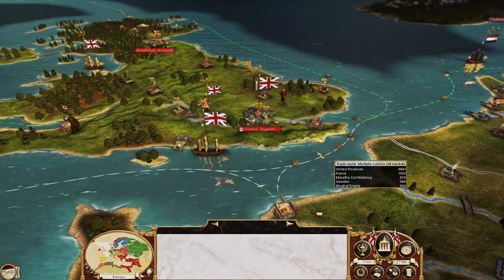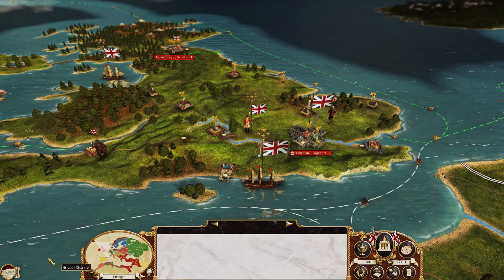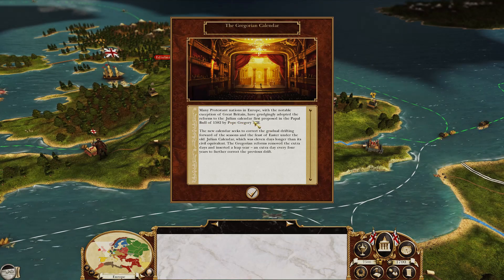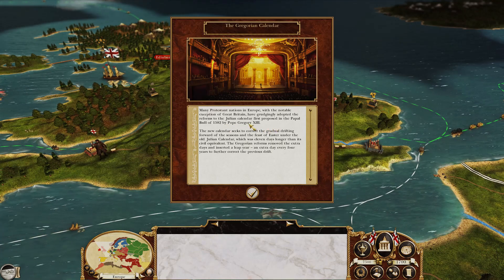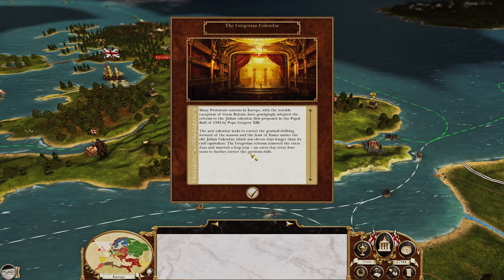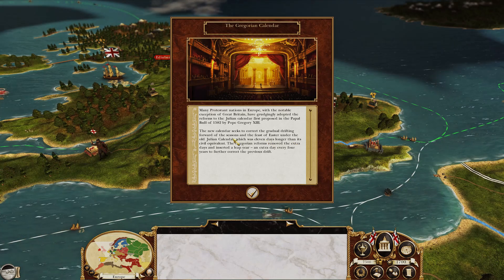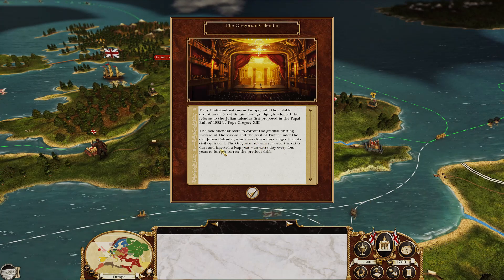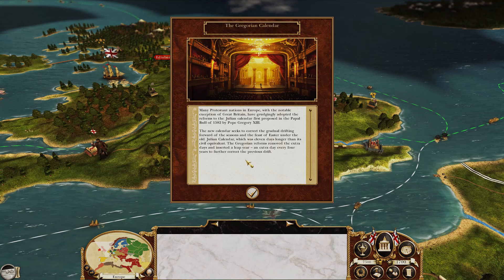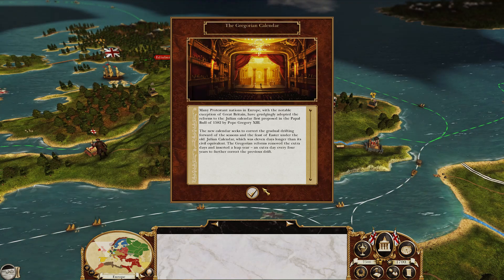Welcome to the vanilla campaign. Things look pretty nice — we're using ReShade, so that's the only reason why this looks acceptable in 2023. We get a Gregorian Calendar event: many Protestant nations in Europe, with the notable exception of Great Britain, have grudgingly adopted the reforms to the Julian Calendar first proposed by Pope Gregory the 13th. The new calendar seeks to correct the gradual drifting forward of the seasons and the feast of Easter. The Gregorian reforms removed the extra days and inserted a leap year — that's where we get that from.